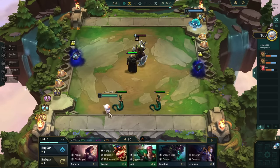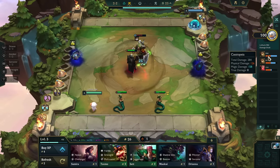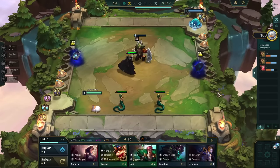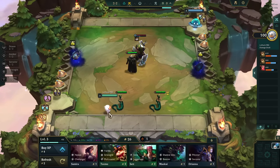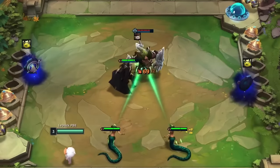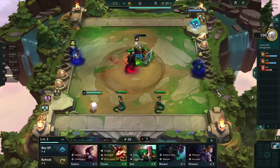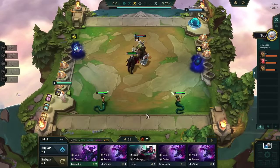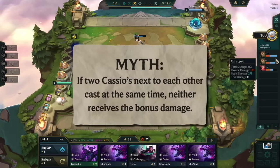Sometimes the damage numbers shown on the board can be misleading. If damage from different sources arrives at the same time, the game will add them together into one large number. To test this myth, we will have to pay attention to the actual damage statistic on the side. We have one Cassio on each side against an isolated frontliner. They cast at the same time and their ability arrives at the same time for a total of 279 damage. If we check the damage on the right side, we can already see a difference — one Cassio dealt 121 and the other dealt 158 magic damage. Testing other setups gave me the same result, which means that if you have two Cassios casting for the first time, one of them will always have the increased damage.